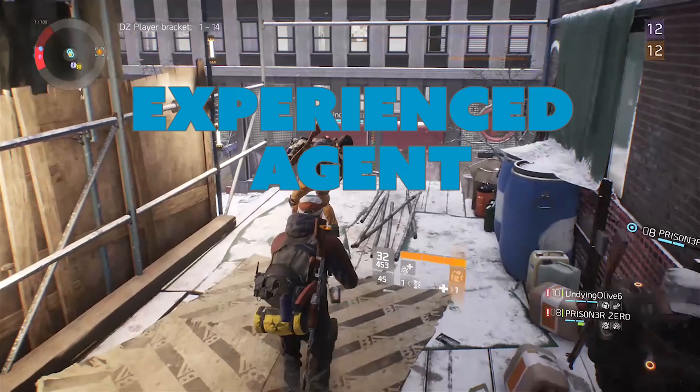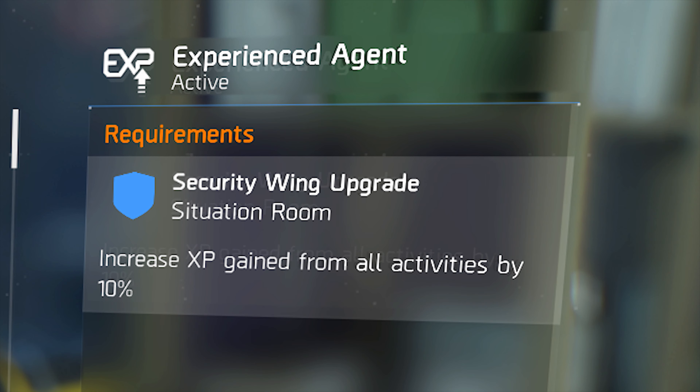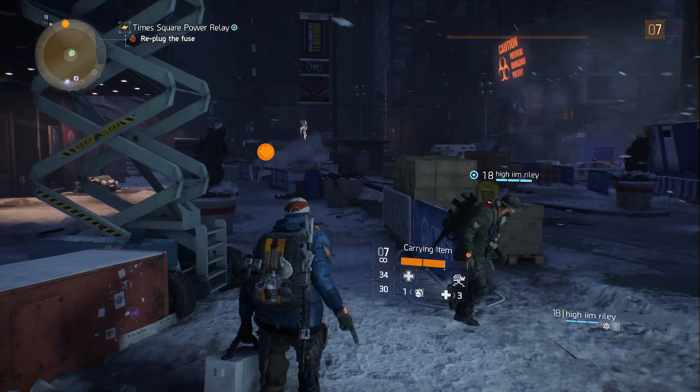If you are looking for the fastest leveling, you will first want to get the Experienced Agent perk and the Combat Veteran perk. The Experienced Agent perk will give you a 10% increase to gained experience, and the Combat Veteran perk will give you a 25% bonus to post-kill badges.